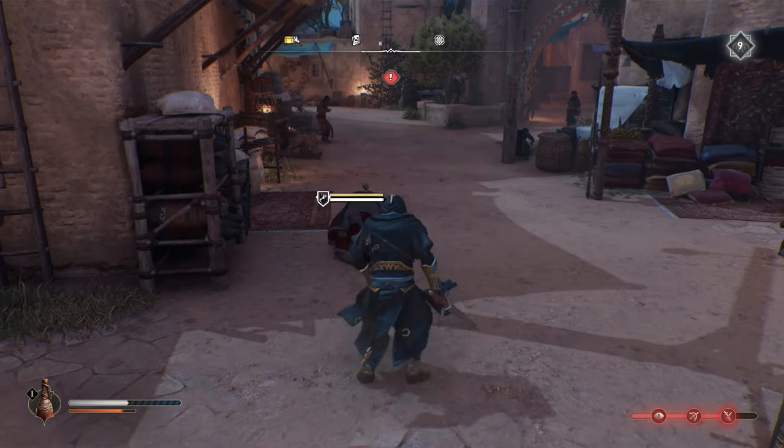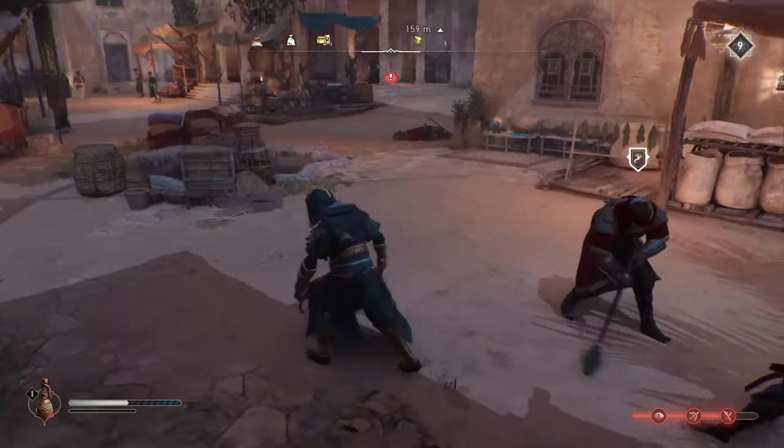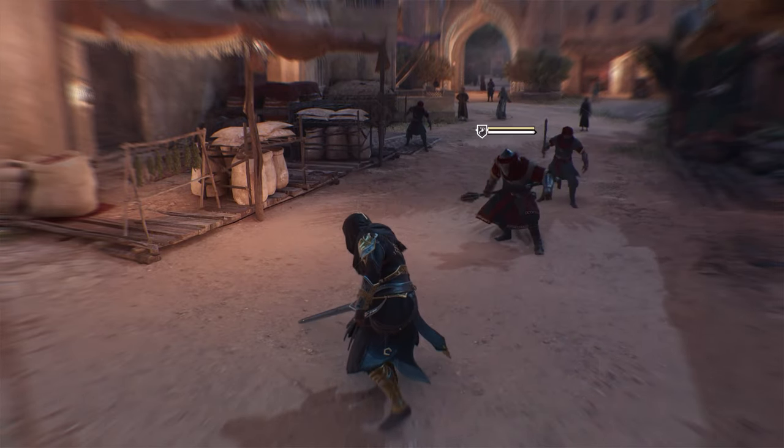Next up is how to take down the big armored guys easily. Instead of trying to fight them with your sword, just throw a throwing knife at their legs. This will make them open for an instant kill.